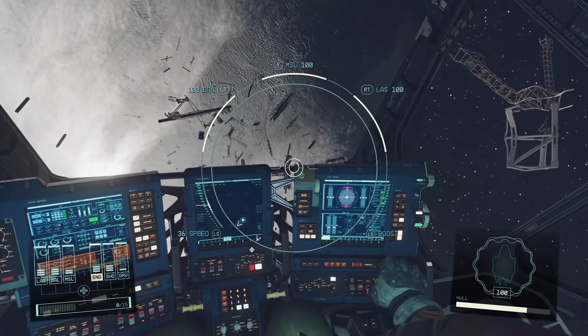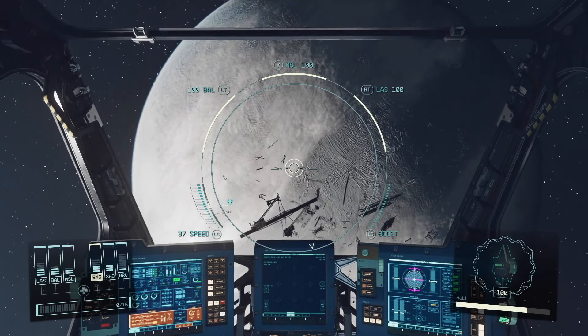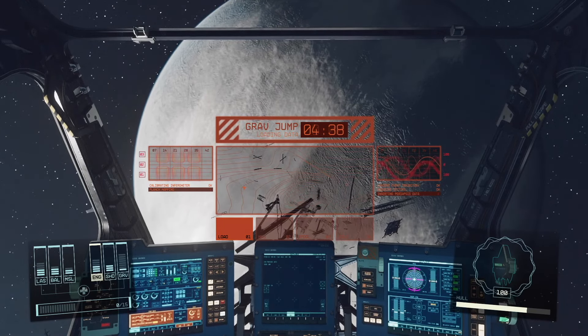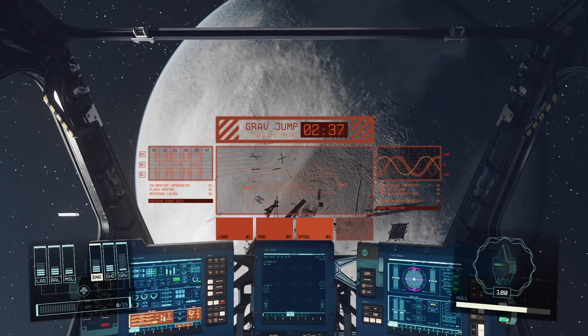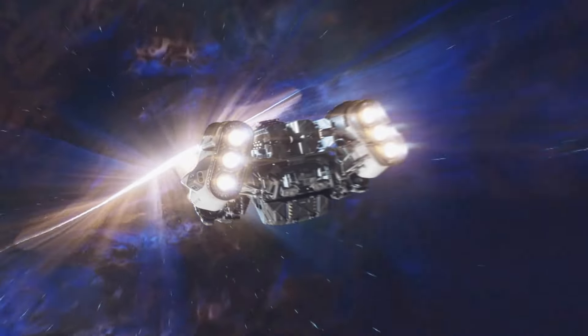This is pretty much one of the easiest ways to sell contraband. It's very close to your starting point, which is Alpha Centauri — it's right next door, as you already saw on the star map. Now we're going to head there and I'll show you exactly how it shows up.